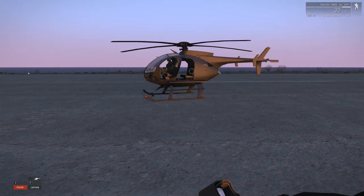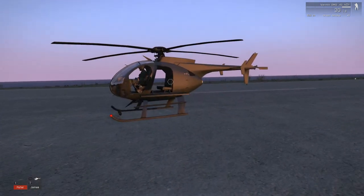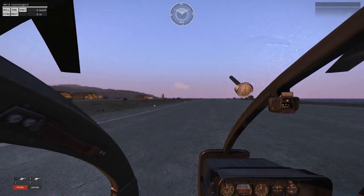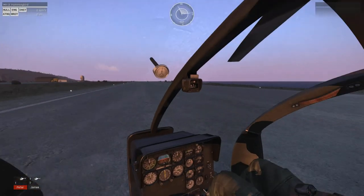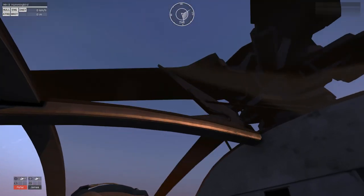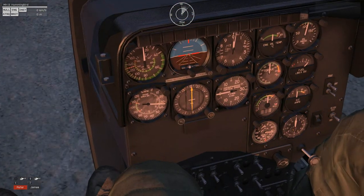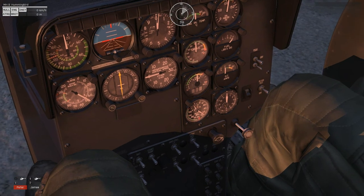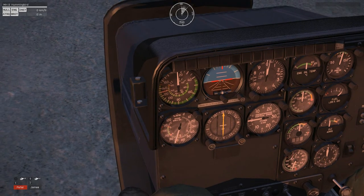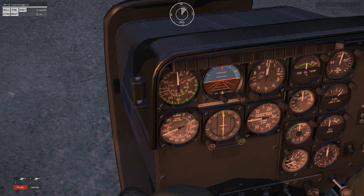When you first see your chopper and when you first get in, obviously it's not going to be moving, so you're going to hit whichever button is the raise collective or the lower collective — basically you're just turning on the engine. You'll notice it actually takes a while; you can see it on the gauge down here as it gets up. When it gets to the green line, that's when you can actually move — you get enough RPM to control that gauge.